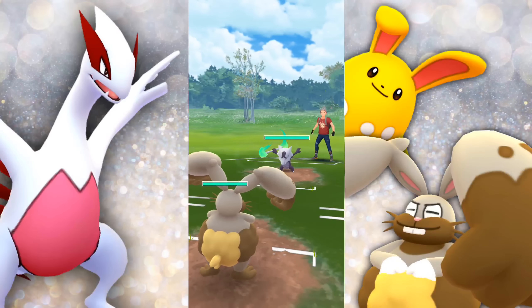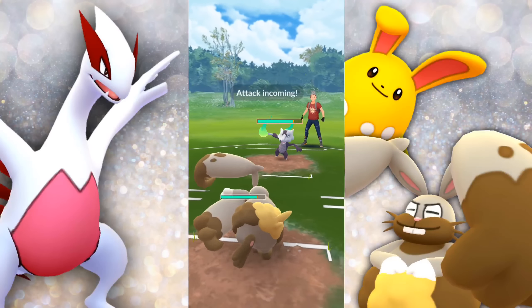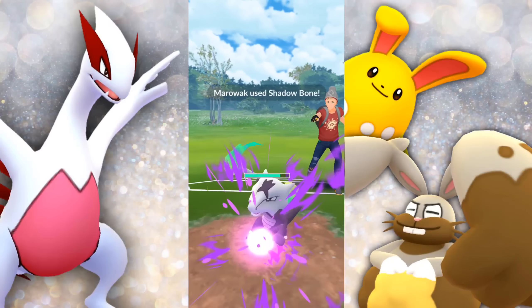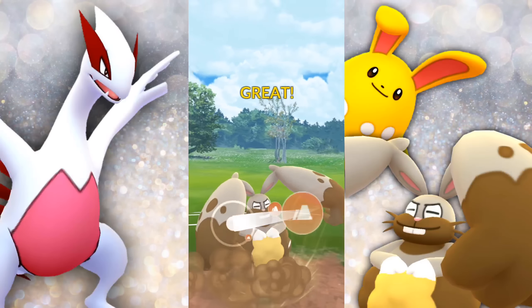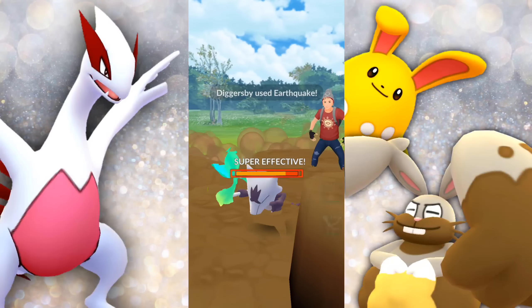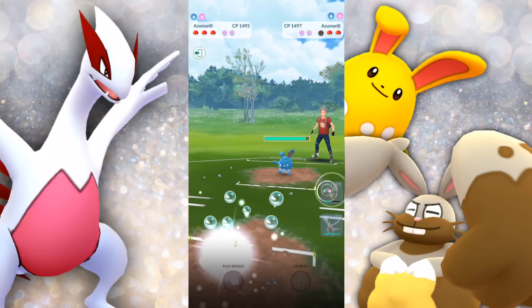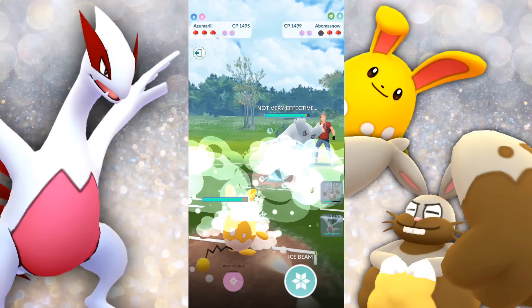We're met with an Alolan Marowak. I'm telling you guys, I think it's time for Fire Blast on those Alolan Marowaks. If you were to hit Diggersby with Fire Blast, oh boy, it would take them by surprise and alleviate quite a bit of problems. But then you're going to have to run Fire Blast on an Alolan Marowak, which is not going to be great against a lot of other things.